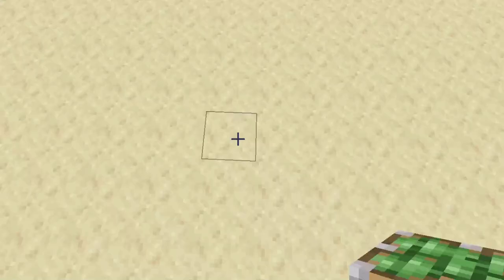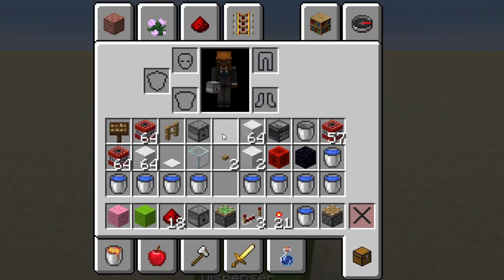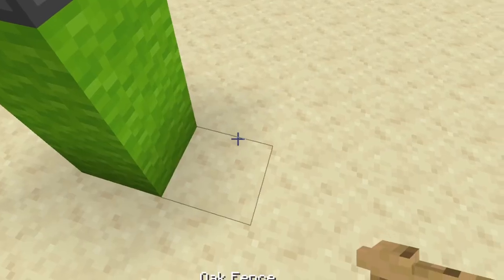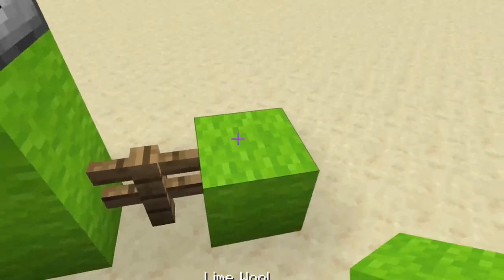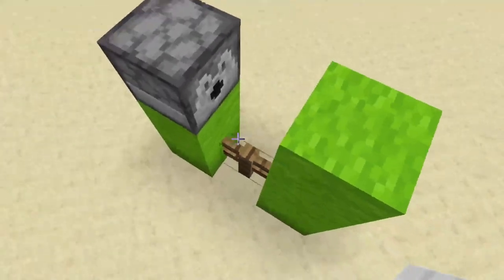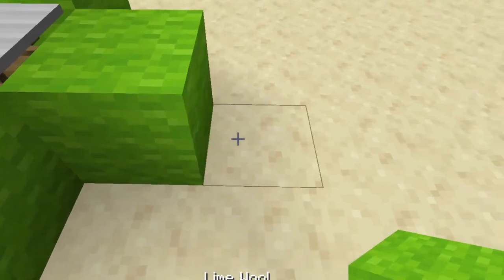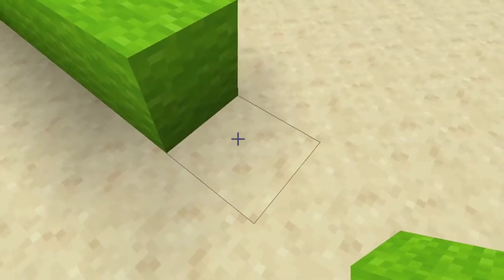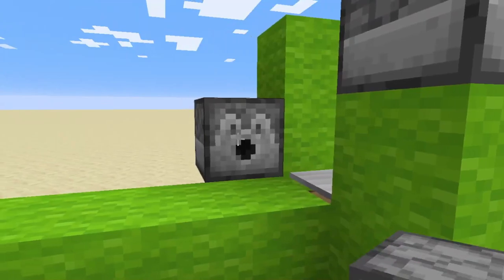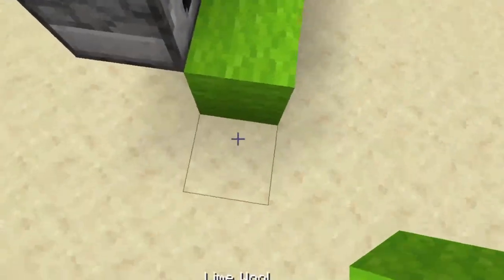Let's get on with how to build this easy contraption. You need to build one, two, and then you need a dispenser facing this way — this should be equal to three. Then you need a fence in the middle, and go one, two, and three. Once you have that, place your pressure plate in the middle. Then go one, two, three, four, and five blocks right behind these two pillars. Once that's done, take your dispensers — one, two, three, four, and five dispensers total, in six.